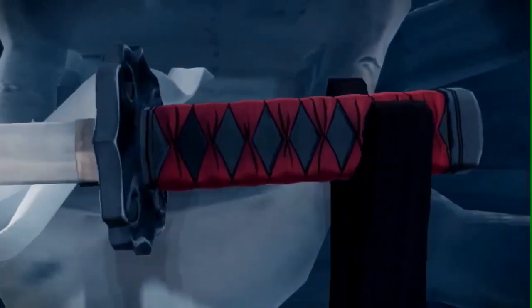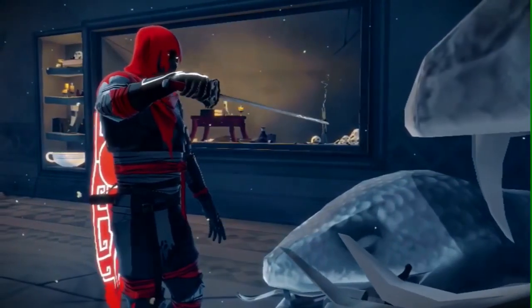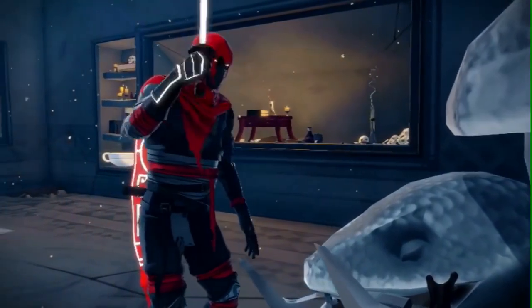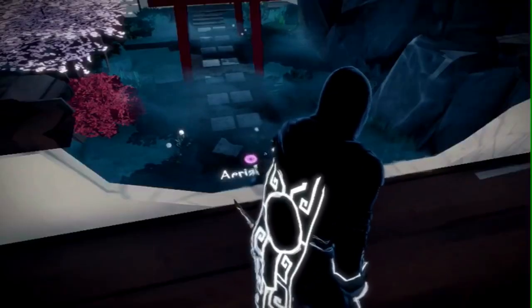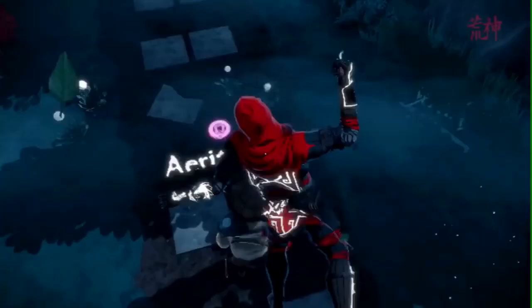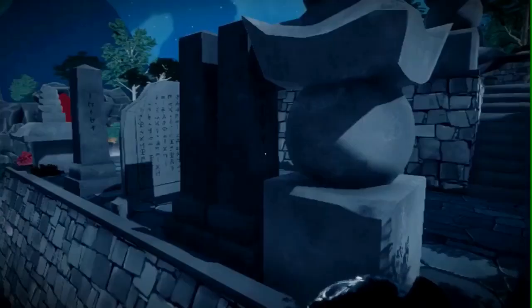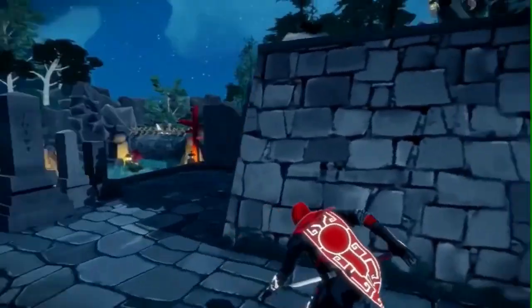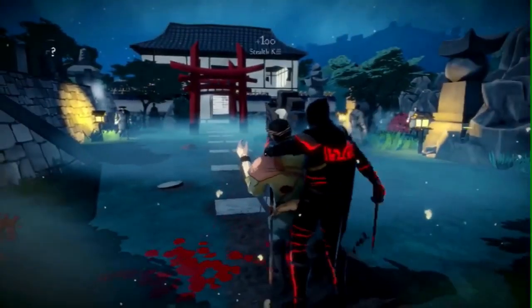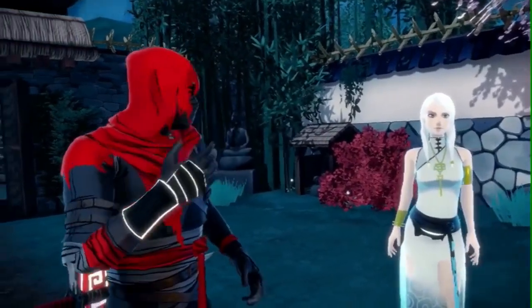One thing I thought about while playing: a lot of games have big voice acting casts, which costs a lot of money. If games went back to using your imagination through reading dialogue, they might have more money to make better games — but that's another topic. You hide in shadows, attack enemies from behind or on top of buildings. There's a meter showing whether enemies can see you: yellow means cautious, red means they've spotted you and will come after you.